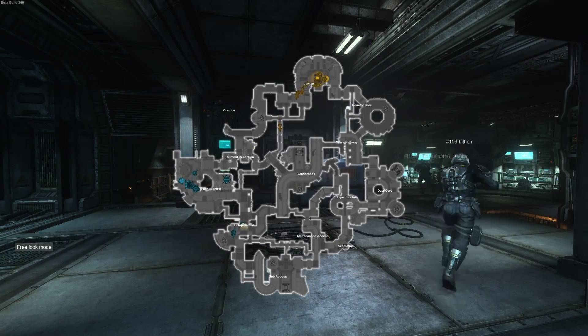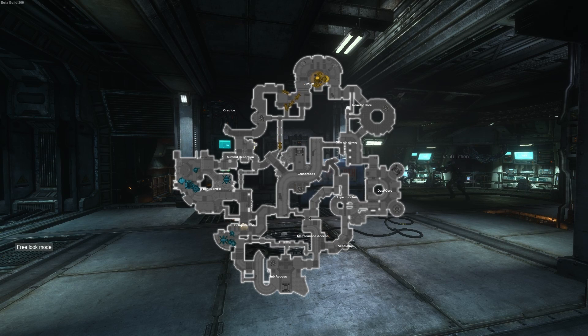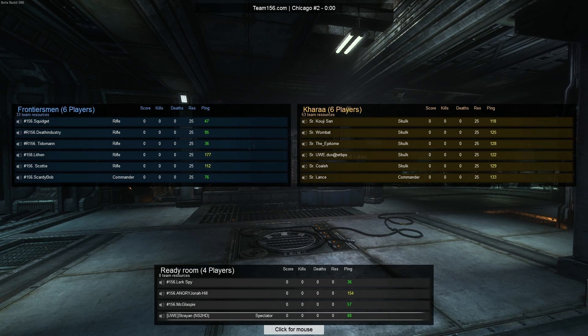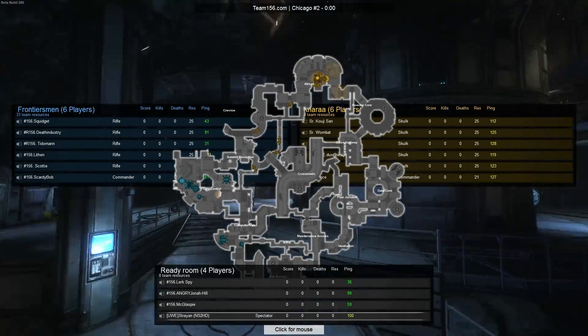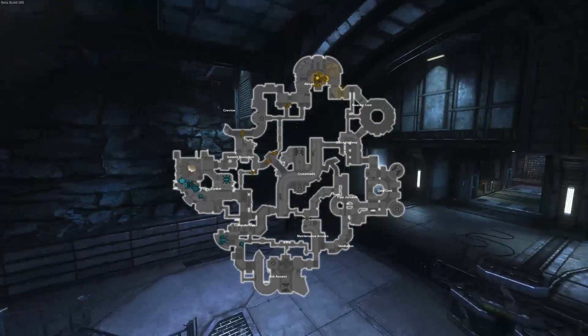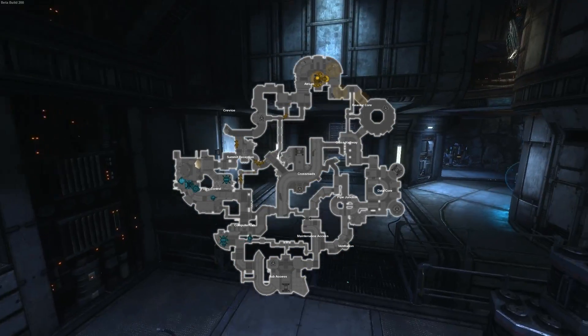We have a Flight Control Command Station and an Atrium Hive. So 156 fighting out from those windows, with Atrium being the home of Skullcrush, and they are already Skullcrushing.